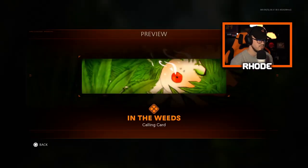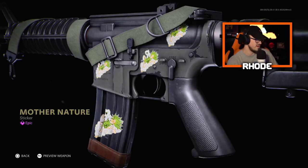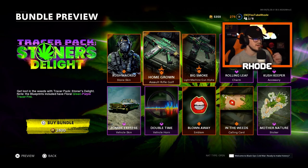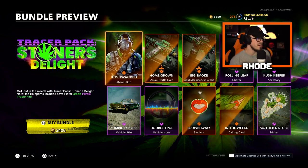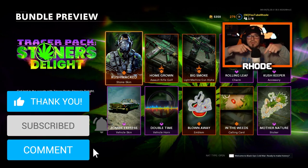Then we have the In the Weeds calling card — it has smoke blown from the weeds. Then we have a Mother Nature sticker, basically saying how natural mother nature is. Let me know what y'all think about this. We're gonna run overkill on a class and use both of these weapons — the Fara 83 and the Big Smoke Stoner. I'm gonna buy it right now. Smash that like, hit the subscribe button, and I'll catch y'all later.